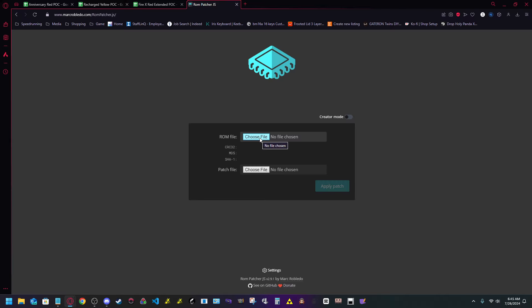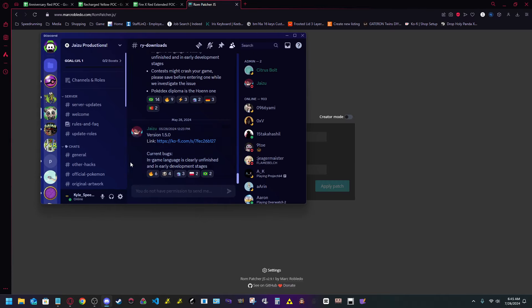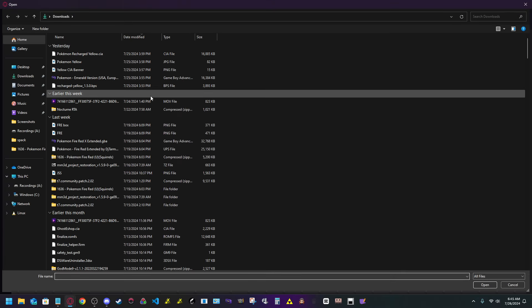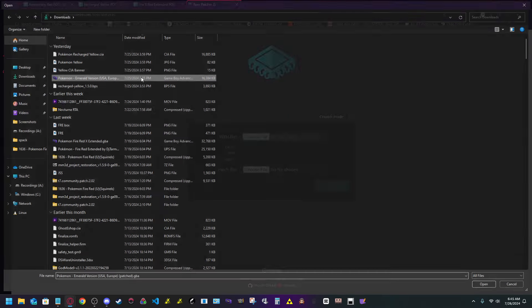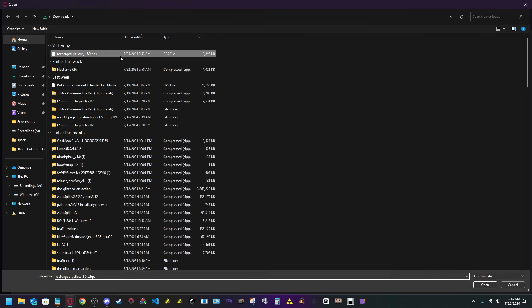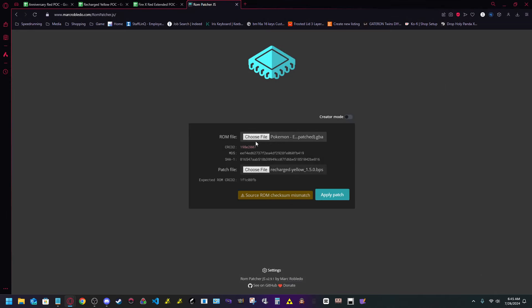Once you have that, download the 1.5 version, go to ROM File, grab your Emerald version USA, then go to Patch File and choose 'Recharge Yellow 1.5.0.bps'. After this it may say a source ROM checksum mismatch — I showed this on purpose because this Emerald version is already the patched game, so you want to make sure you are using a clean Emerald.